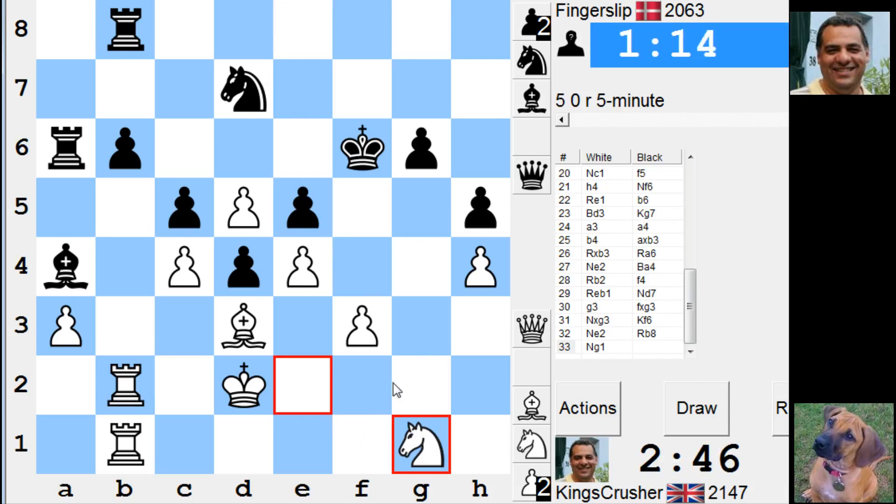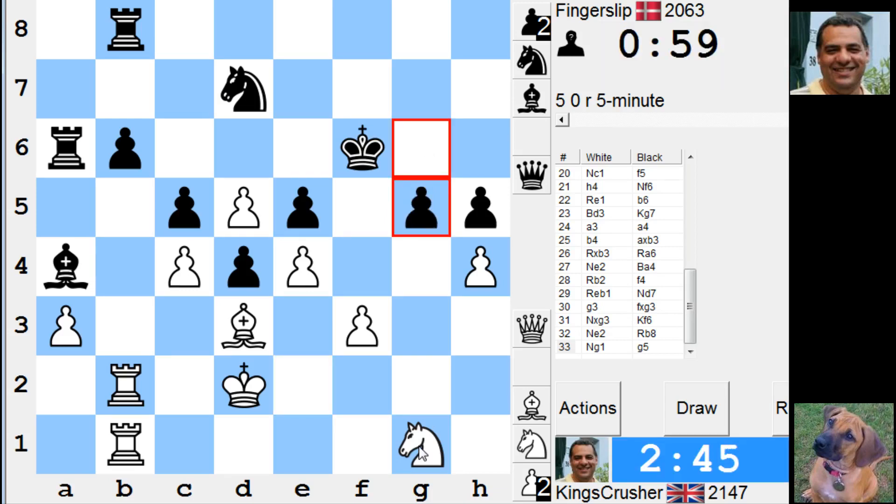This is giving up e5 — I don't want his Knight to have a great time. He's a bit tied down here. Knight h3 coming up, and it gives him a target h-pawn or a passed pawn depending on how one looks at this.